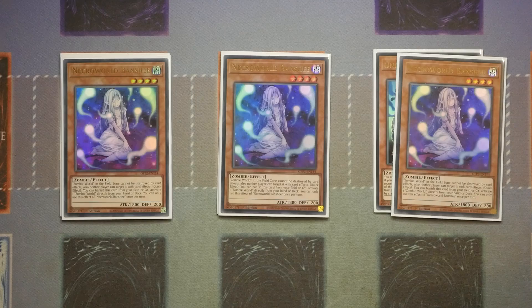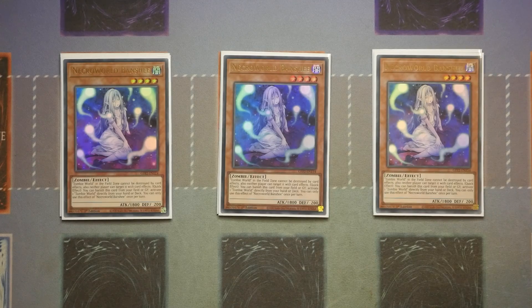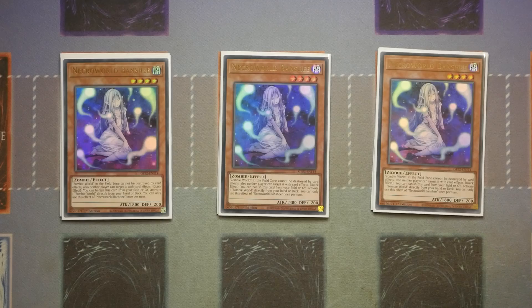Triple Necroworld Banshee — at three this is an absolute must-have in this version of the deck, and in my opinion in normal versions of the deck as well. You can send it from deck to grave off Unizombie to give you access to Zombie World, but also being able to send it from the hand off your Horus monsters can be incredibly important, giving you instant access to Zombie World, which is what really makes the deck tick.